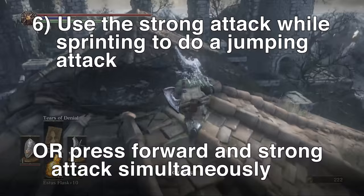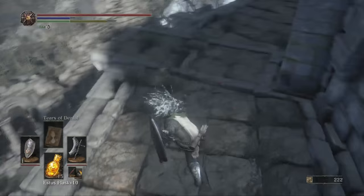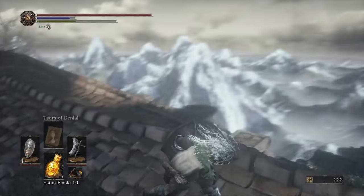The jumping strong attack is much easier to pull off in Dark Souls 3 than in Dark Souls 2. For tip six, instead of having to press forward and strong attack simultaneously to do the jumping attack like in Dark Souls 2 — you can still do it that way — but you can also press strong attack while sprinting to do a jumping attack as well.